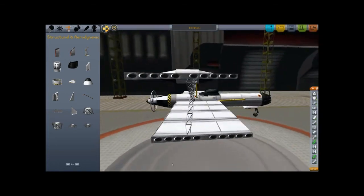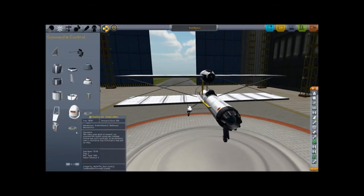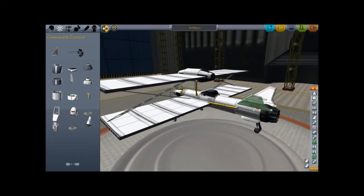Now this is probably ready to fly. No, it's not — sorry. We really need some stability, some wings back here for lift, and also for stability, steerability.